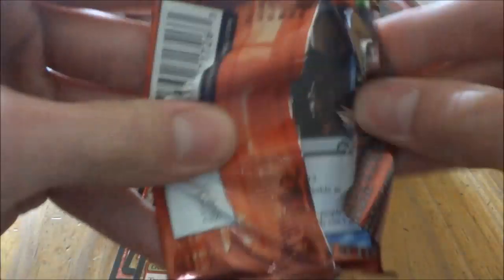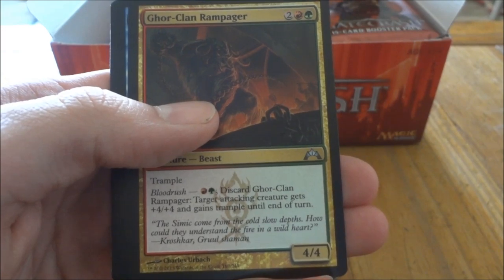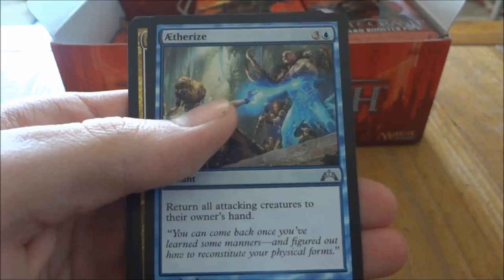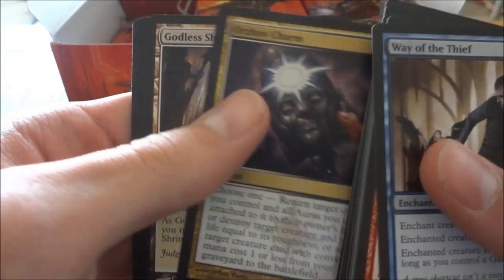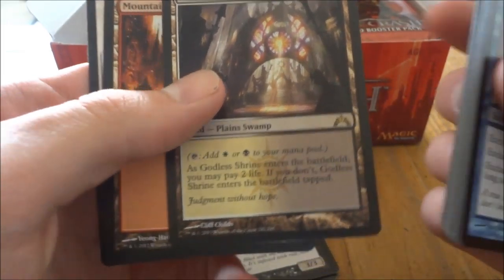Next pack. We got Gore-Clan Rampager, Aetherize — I guess that's how that's pronounced — Orzhov Charm. Love the charms. And Godless Shrine is our next rare, sweet shock land. And Mountain. Oh, and a token. Very nice.